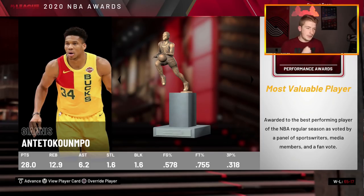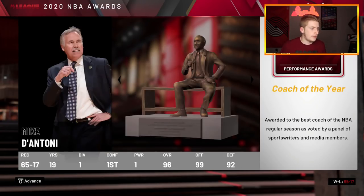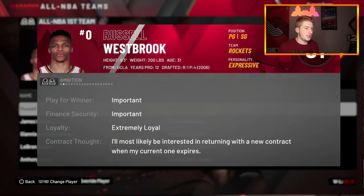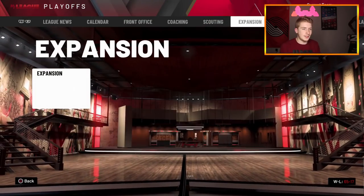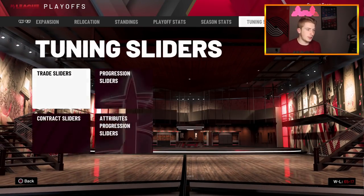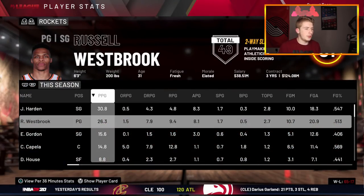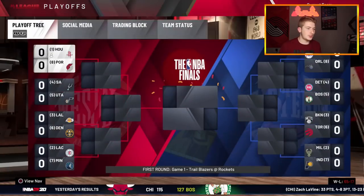At the end of the season, we went 65 and 17. Coach of the year goes to Mike D'Antoni. We have both of my guys making the All-NBA first team — how about that! We are the first seed in the West at 65-17. We had 31 points from James Harden, 26 points from Russell Westbrook, and 15.6 from Eric Gordon. That's just amazing — there's no reason for me to get a third scorer here.